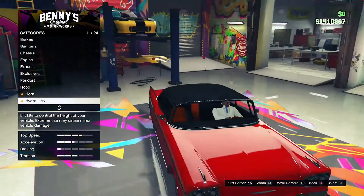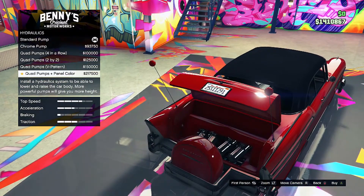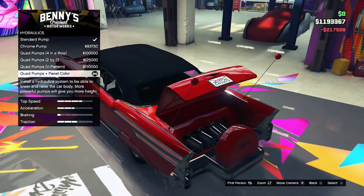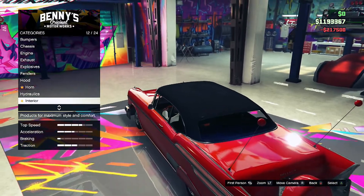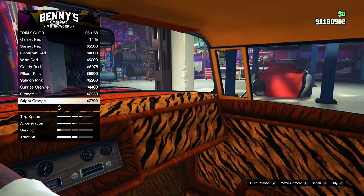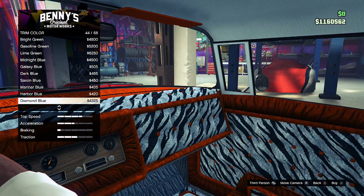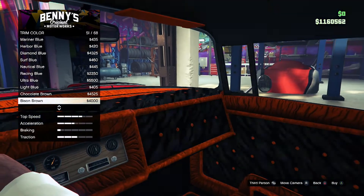For the hood I chose panel two-tone, and for the hydraulics you want to pick quad pumps plus panel color so that you can use hydraulics and have your car moving up and down and also jumping off the ground. Make sure to check my video from earlier today on how to use hydraulics with the Tornado Custom.